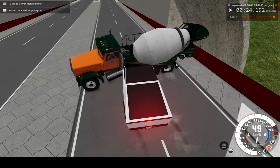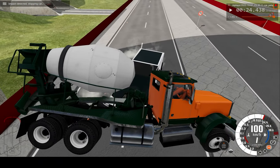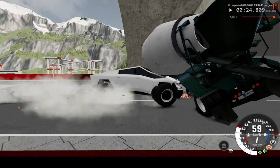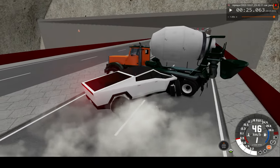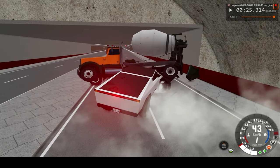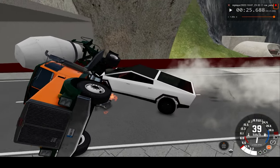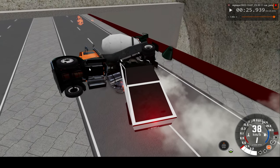And smash me directly side on in the middle of the cement truck, throwing the cement mixer out basically. I don't see too much damage to the Tesla Cybertruck, but then again it is a workshop model — it's a mod basically, so it isn't as realistic as the in-game vehicles. I do see some fire.